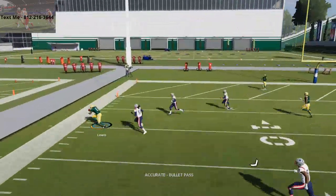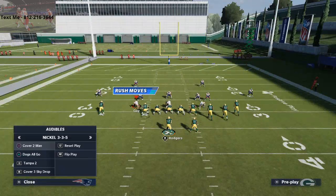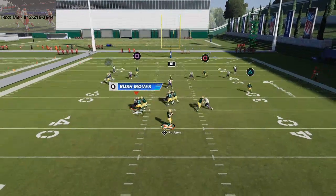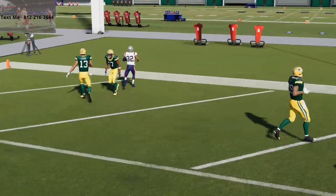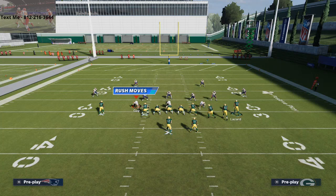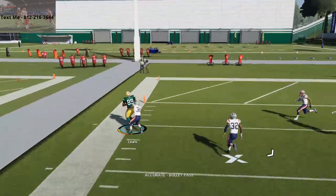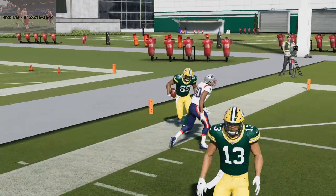This is a really, really good route concept. I've been facing a lot of cover four. What you'll see here is even if they run cover three, this route with that simple streak to Devante Adams — you're going to be able to hit both routes. You can hit the streak or you can hit the deep out, the little deep fade out to Mercedes Lewis. Passing that hard to the right or to the outside, you're going to be able to beat both the cover three and the cover four defense in Madden NFL 21.